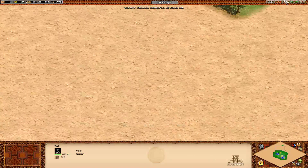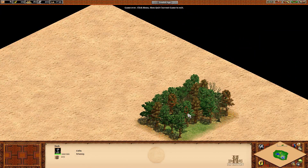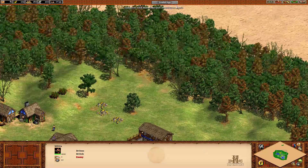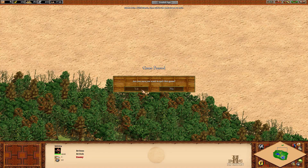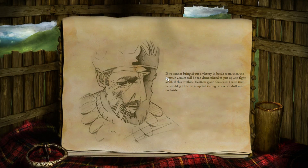I find this a really weird map. British Militia — I don't know why he's there but sure. Longshance has invaded, stormed and sacked the city apart. Worse, he captured the fabled Stone of Scone and declared himself King of Scone. The Scottish armies will be too demoralized to put up any fight at all if we cannot bring about a victory in battle soon.